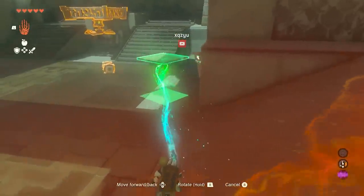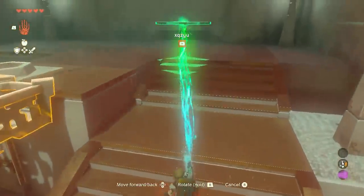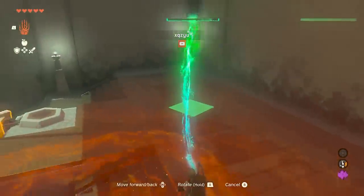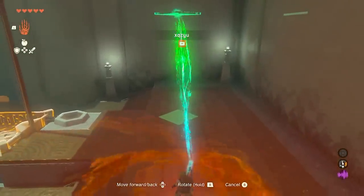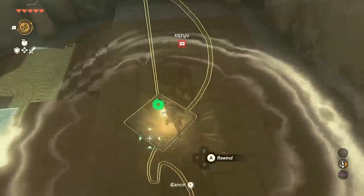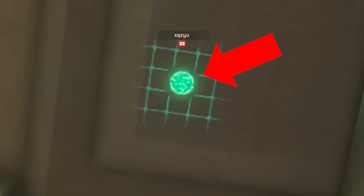This is a brilliant shrine cheese from ZQ ZYU. The cheese starts with your conventional Ultra Hand Recall strat, but it has a rather unique ending. Now high enough, he's able to use Ascend on the ceiling above. And you'll never guess what's directly above him.